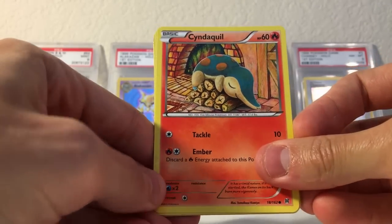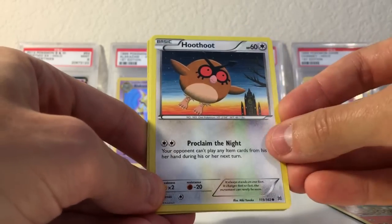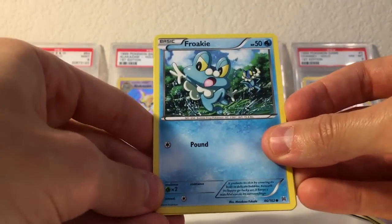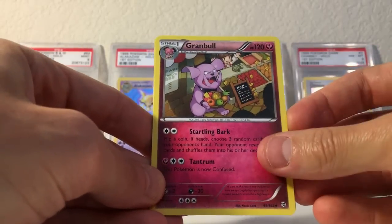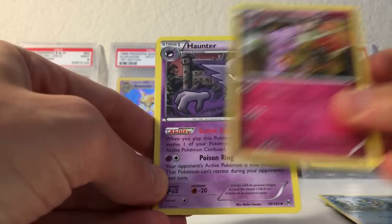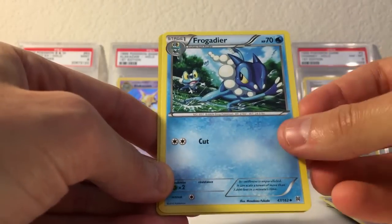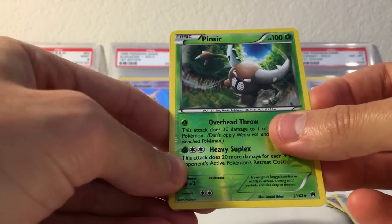Cyndaquil — he's either dead and about to be cooked, or he's just taking a nap. You get a Hoothoot, a Mischievous, Froakie. My pulls have been so bad at Ancient Origins, so I'm just hoping I can finally pull it off and start doing well, maybe even in the first pack. A Granbull, Haunter — Haunter is by far one of my favorite Pokemon and that is an awesome looking card. You get a Froggadier, Reverse Holo, a Pinsir, and for the Rare...